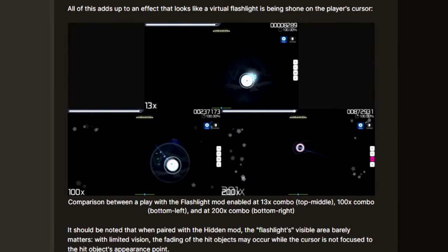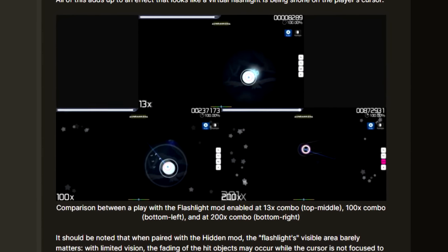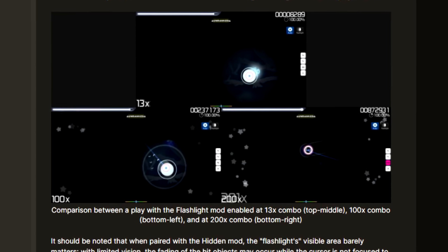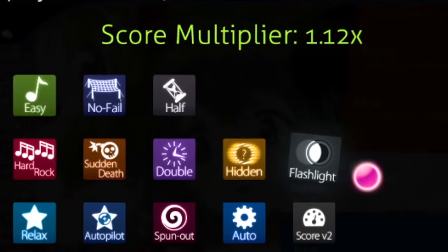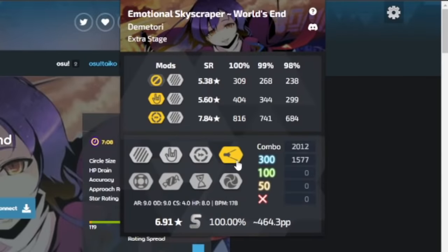The circle of visibility also reduces in size when the player builds up 100 and then 200 combo, making it even more difficult to see. For your efforts in memorization, you are rewarded with extra score and even extra performance points. That's the basic summary of Flashlight.